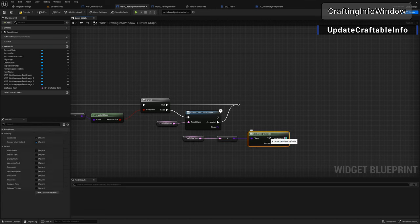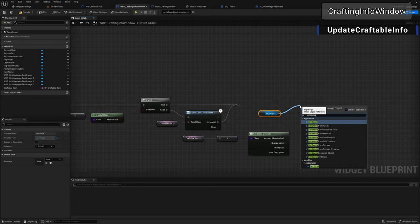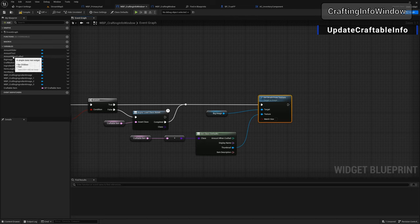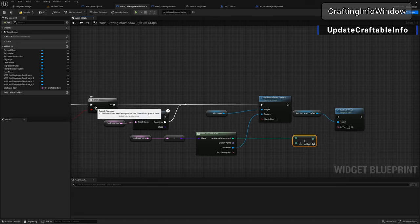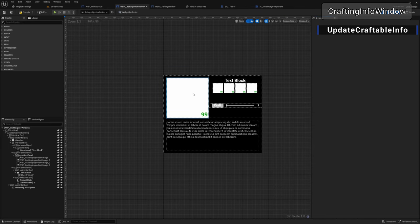In the details panel, uncheck to expose: ingredients, amount when crafted, display name, thumbnail, and item description. For the big image in the widget, go 'set brush from texture' and the texture will be the thumbnail. Next, grab the amount when crafted, go 'set text', and multiply it — hit the star key to get the multiply node. We'll multiply by a variable called 'craft amount'. This is used when we move the slider in the widget.